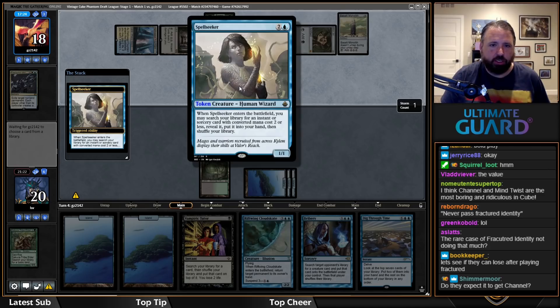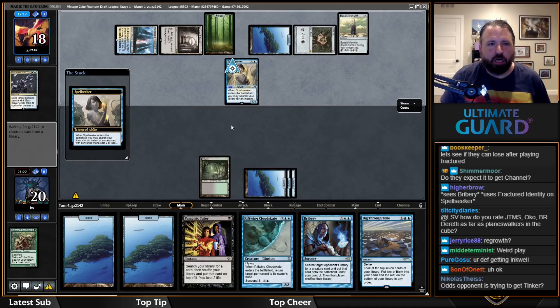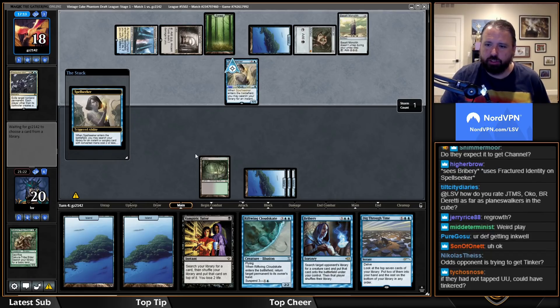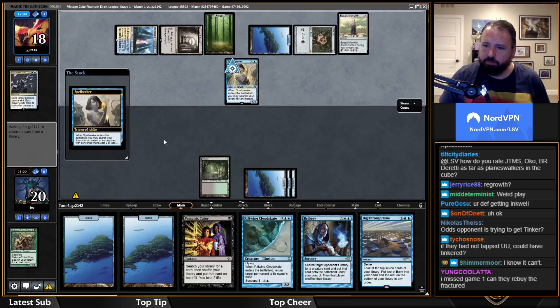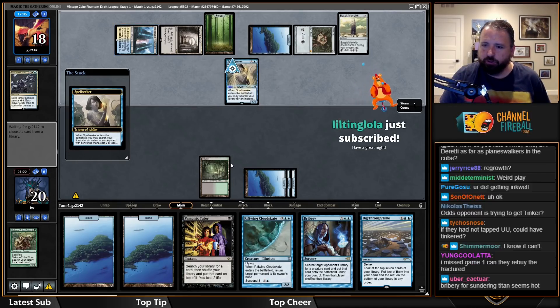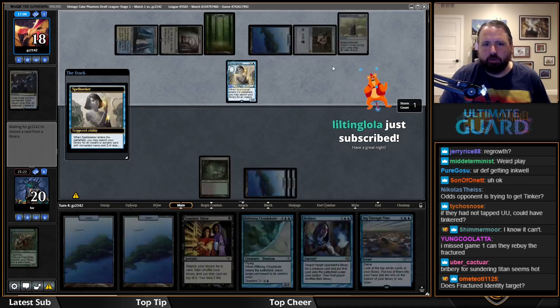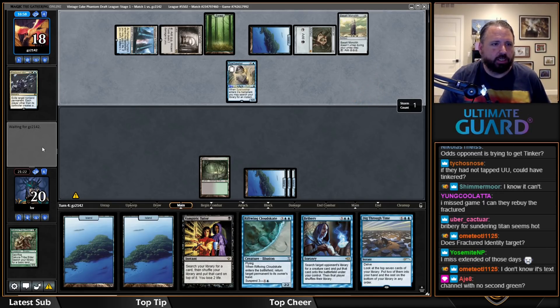My plan is to Bribery them and hope to get Sundering Titan — kill their other lands and make it so they can't do much. They couldn't get Tinker off this, and had to tap that way anyway. Wait — they have to actually have Sundering Titan in their deck. If they had it they would have cast it already, so we're going to Bribe for Sundering Titan. Oh, they got an Ancestral Recall — fancy.